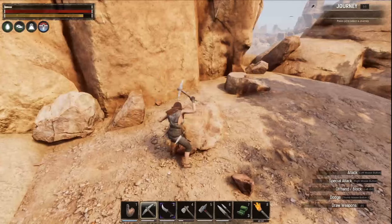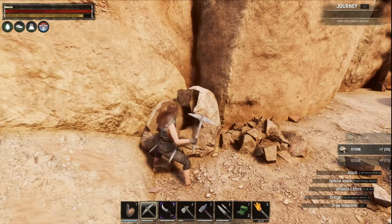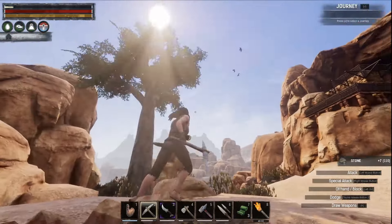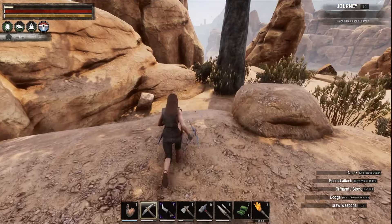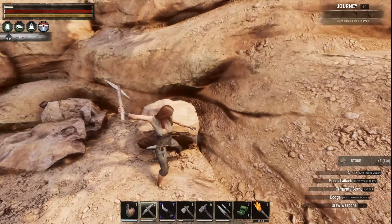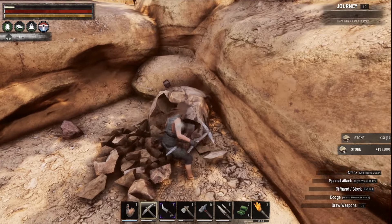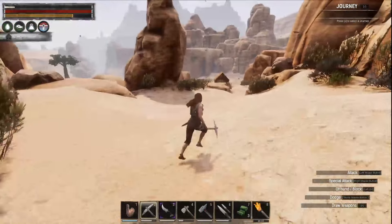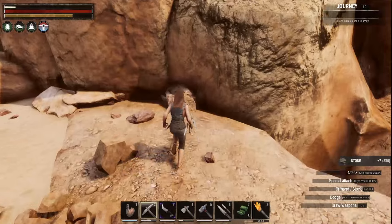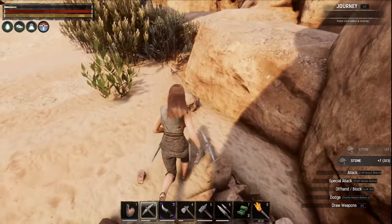While we're waiting for the stuff to smelt, I can gather some rock. Since we're getting into tanning for leather, we're going to have to set up a tannery in our little encampment. I've had ideas of putting the carpentry bench down below the tree and building a treehouse to put the tannery in — the idea being that the open air movement would simulate drying hides. Of course, you could just throw the work table on the ground and craft whatever you need. But I do like the building aspect of the game, so we'll go out of our way to make things cool looking.